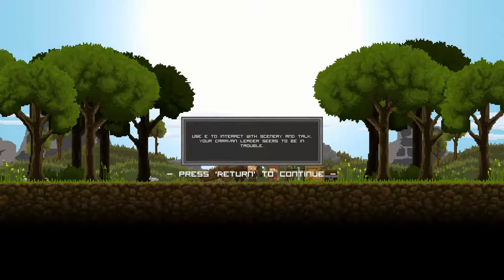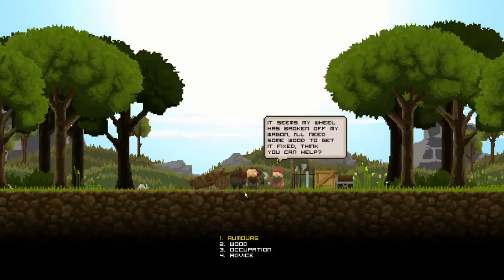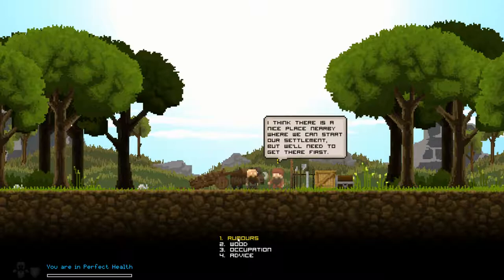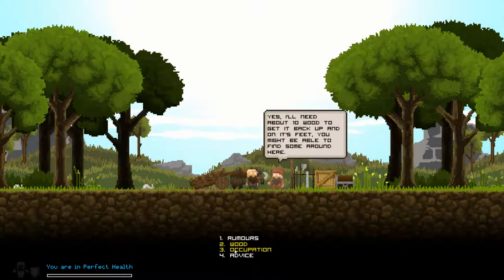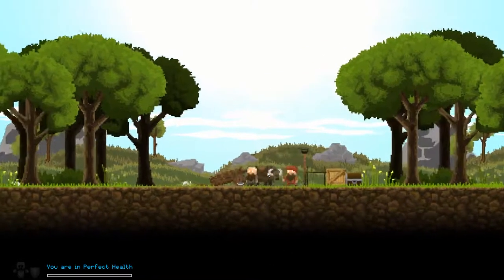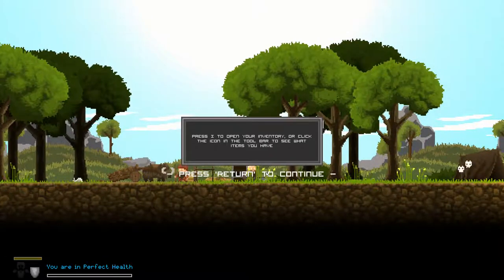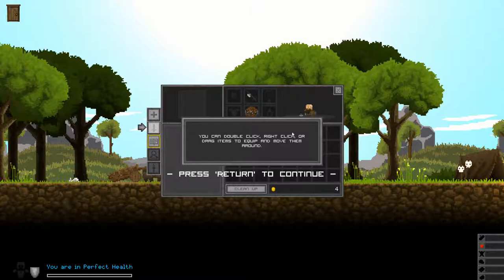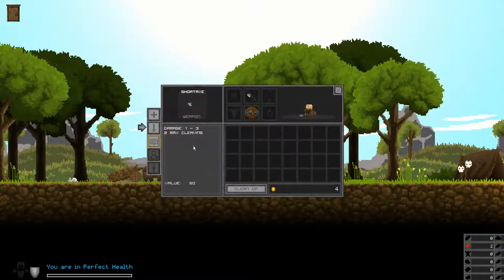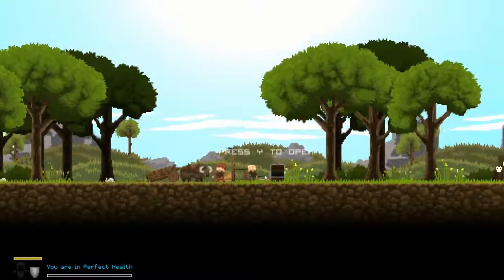Press E to interact with the scenery and talk to your caravan a little. I'll need some wood to get it fixed. I can talk about wood, occupation, advice. E to retrieve items from chests. Open inventory or click the icon on the toolbar to see what you have. This is the inventory. Alright, so we have... I think that's it, right? We got the stuff.